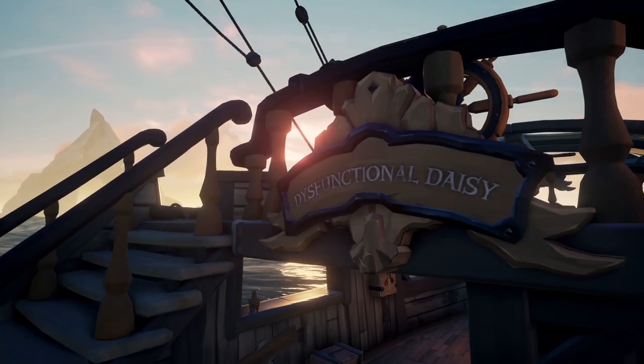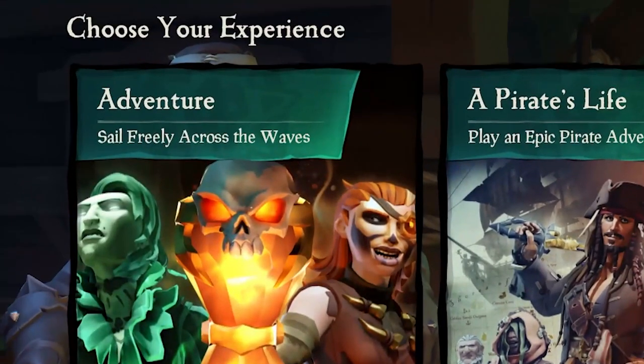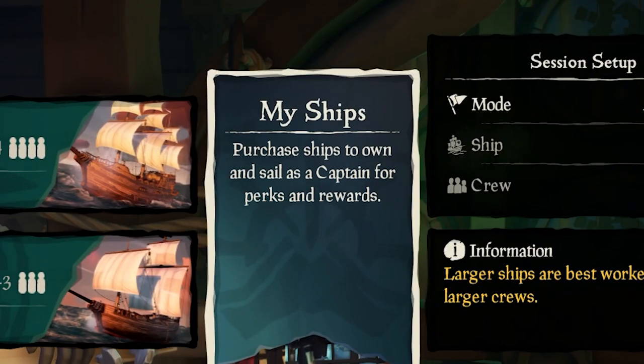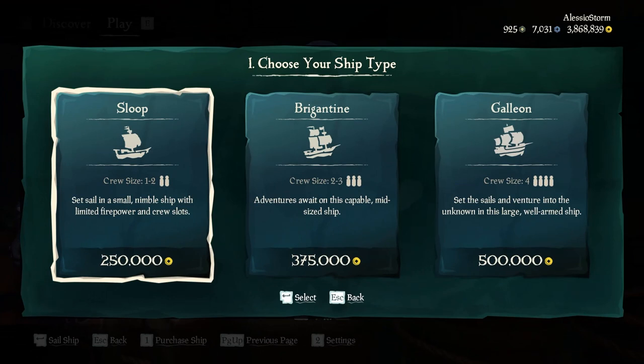Firstly, you'll need to own a captain ship. If you don't have one, go to the main menu, select play, hit adventure, and choose my ships. From there, hit purchase ship and go through the steps until you have your very own captain ship.